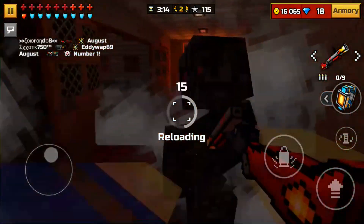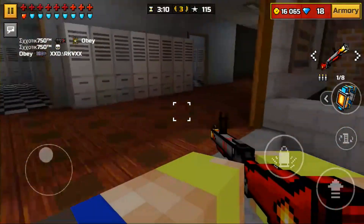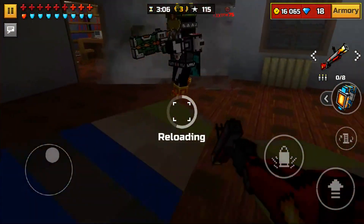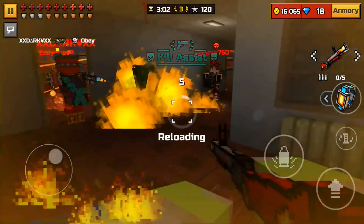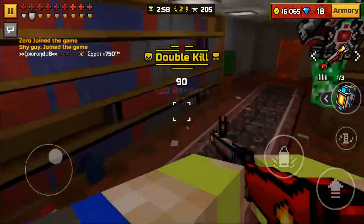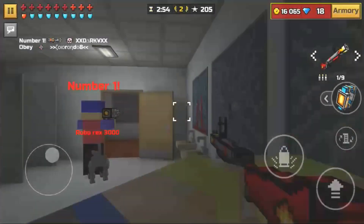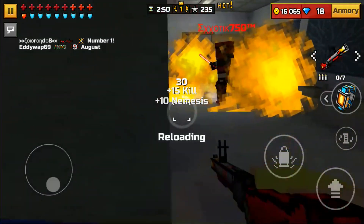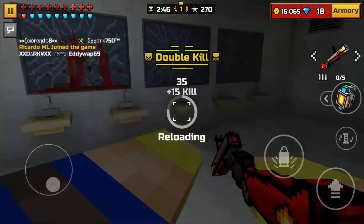Always watch out for the other weapons people are using in this map. In close-range matches, you want to try to counter sniper rifles like the laser launcher. Always watch out and move around a lot to make it harder for people to hit you. Alright, we got that guy. I don't know why that didn't kill him — sometimes it's a 3-shot for some reason.